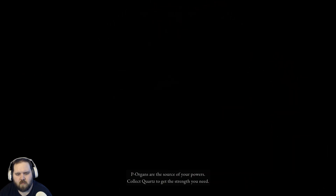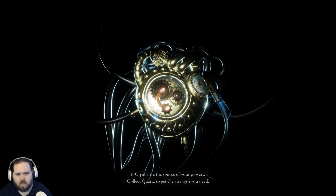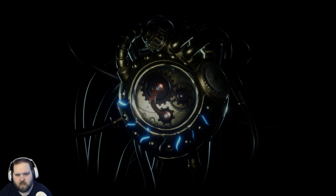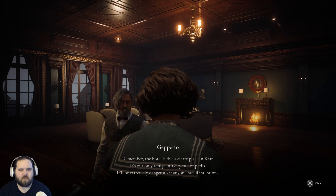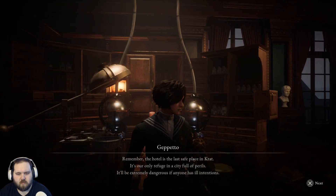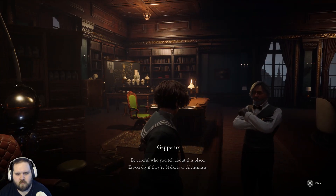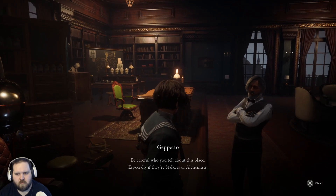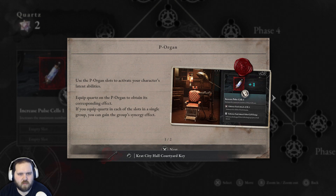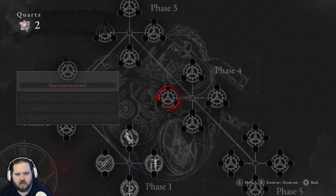P organs are the source of your powers — collect quartz to get the strength you need. That was a really weird cutscene transition. I guess it's useful to explain quartz. 'The hotel is the last safe place in Krat, our only refuge in a city full of perils. It'll be extremely dangerous if anyone has ill intent — be careful who you tell about this place, especially stalkers or alchemists. Be wary of dangerous people.'